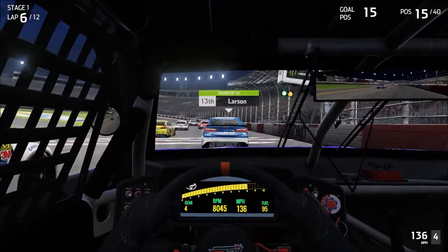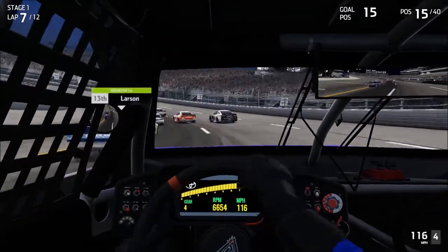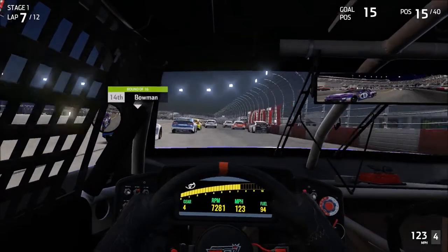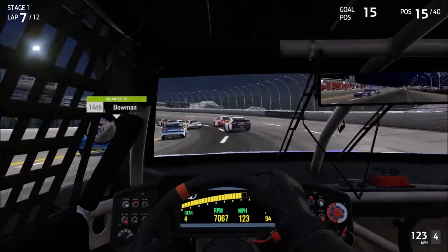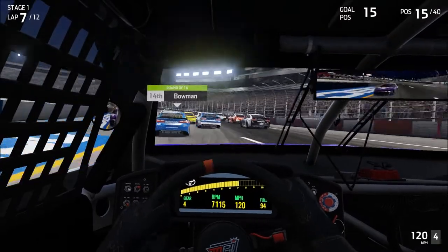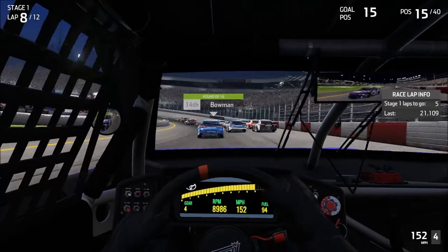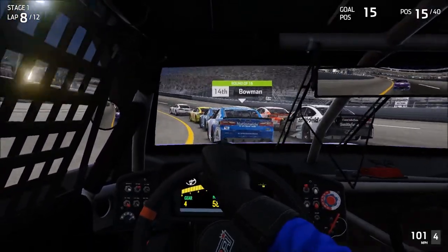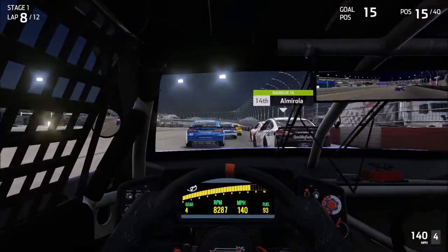These guys just get such a huge run off the corner, even if you block them all the way down to the yellow line. It doesn't matter. The AI essentially run on rails, and their speed around the track is not affected by what lane they're running. Five to go. Sitting here in 15th position — that is certainly not going to get us any stage points.